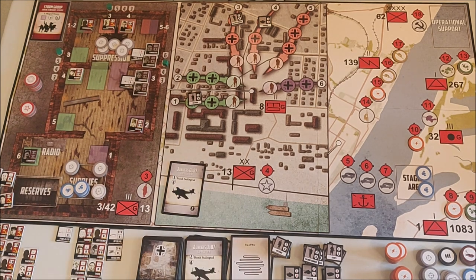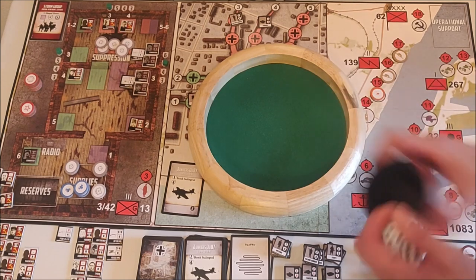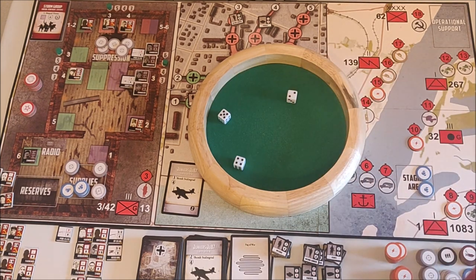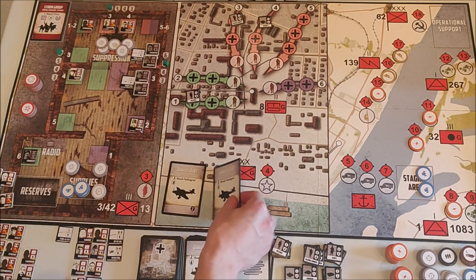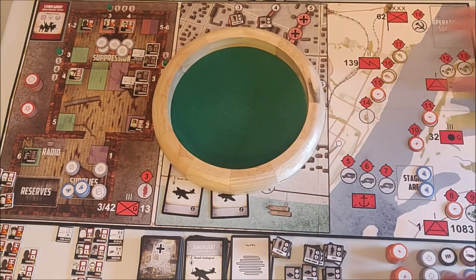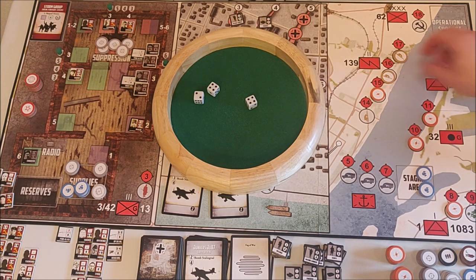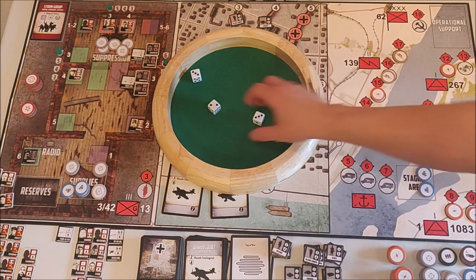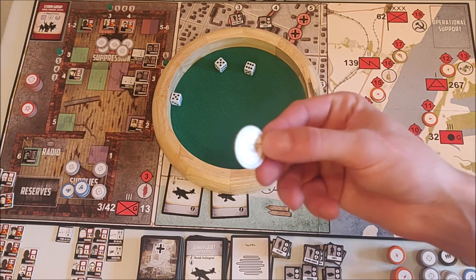Wehrmacht card phase — we get a Stuka with three Stukas. I use two AA tokens to roll four dice and hit two Stukas, leaving one remaining. It will bomb number 11, one of the artillery positions. Unfortunately we get a second Stuka card with three Stukas. The third Stuka bombs number 10 — already disrupted — which moves up, 11 is disrupted and it goes to 12. The second Stuka bombs number 8 — already bombed — moving up to 9. The third Stuka bombs number 16, but I have a token there so I don't get the Fog of War card.